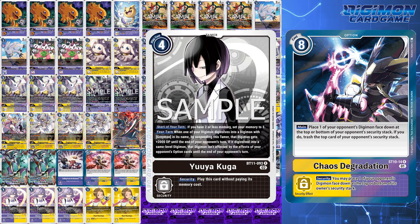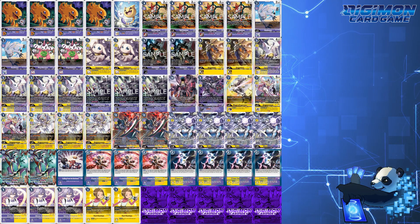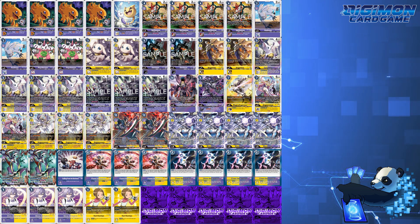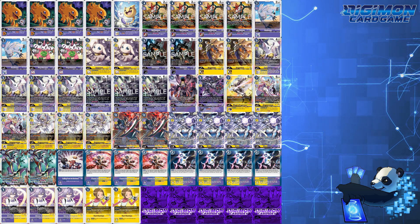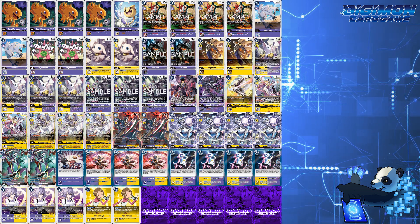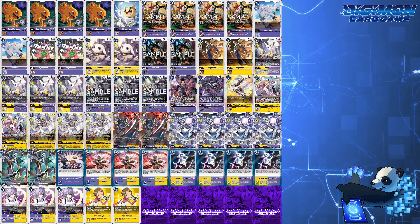But in general, what are your thoughts on Mastemon as a meta pick going to Nationals? Is it on your list of potential candidates, or are you wanting to run something else instead? Let me know your thoughts as I progress to some other possible decks over the next couple of weeks, as the road to Nationals meta-analysis and testing continues. This is Digipanda, logging out.